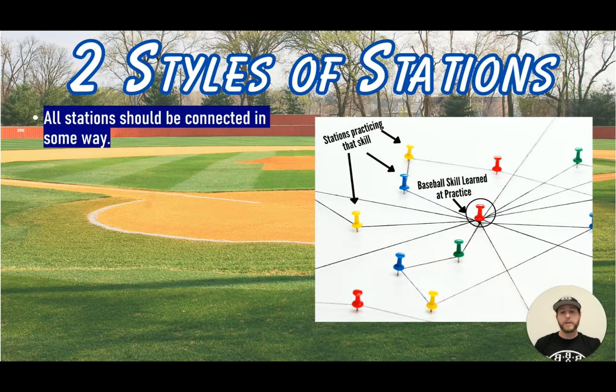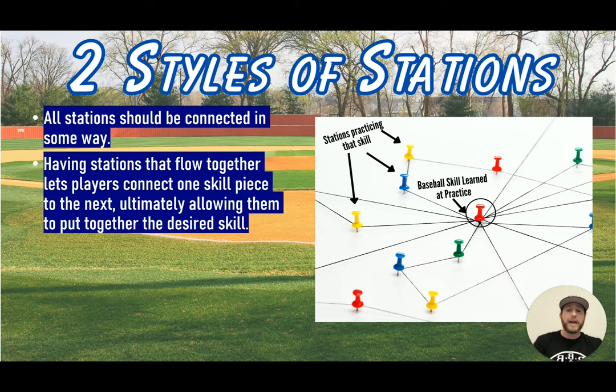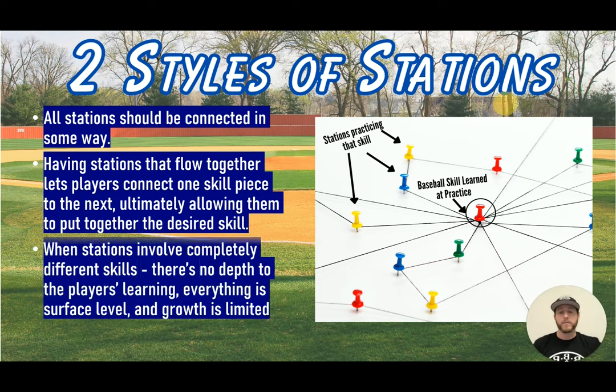A key principle is that all stations should be connected in some way. Having stations that flow together lets players connect one skill piece to the next, which ultimately allows them to put together the entire desired skill. If they can piece together each station, by the end they add them all up to practice the entire skill — that maximizes their comprehension and learning. When stations involve completely different skills, there's no real depth to the player's learning and growth is limited.